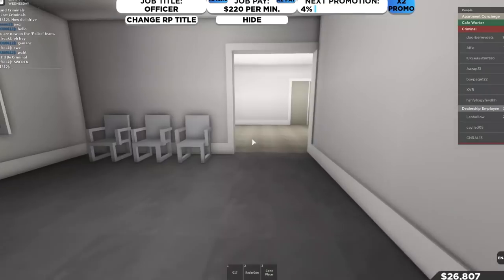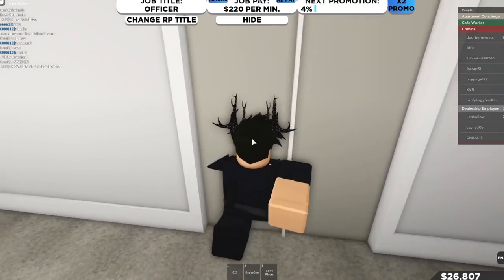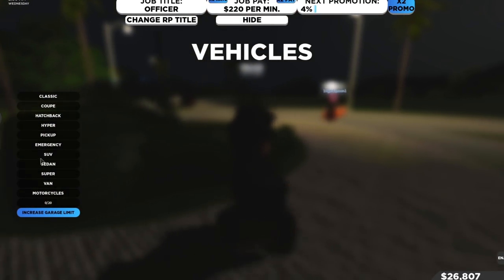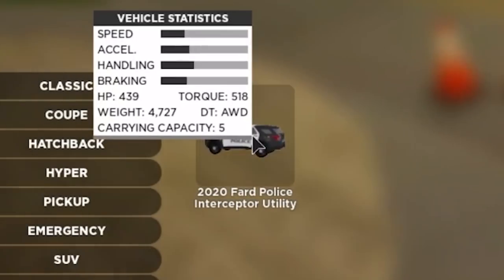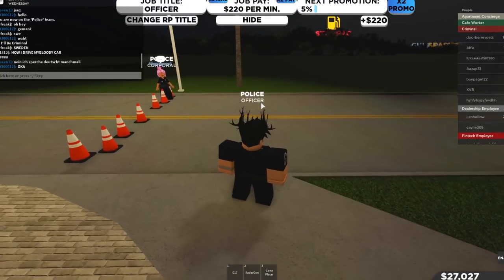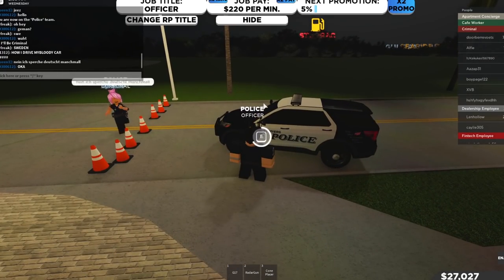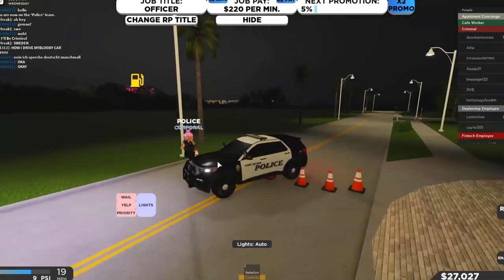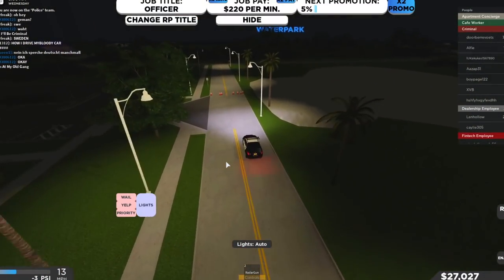We'll go and try to spawn in a vehicle. Under cars, this is how we spawn one in — where is emergency? We only have one police car available; I'm not sure if that's just for me or if there's literally only one. I hope there's more than one. Okay, F and E to drive — here we go.